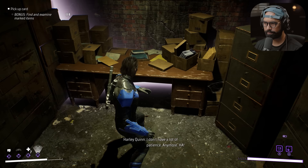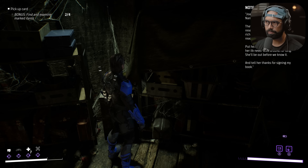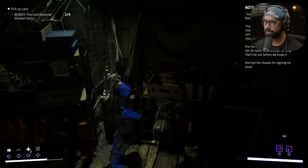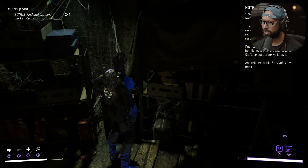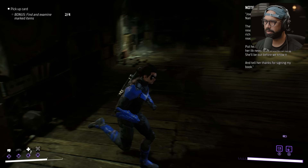Got something else over here — Note from Warden. Joanne Crown — she's been there before, her name was Elliot back then. They say that string of murders resembles what's in her novels. That's rich — she's a writer, for Pete's sake. She reads the paper. Put her in a private cell. Don't worry — her ilk never stick around for long. She'll be out before we know it — and tell her thanks for signing my book.